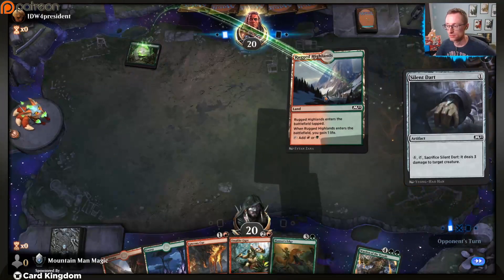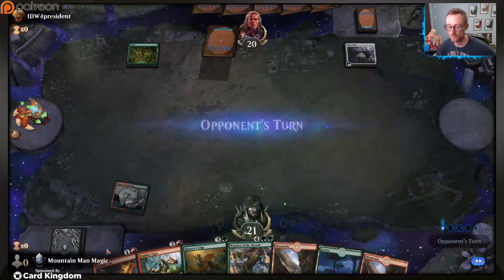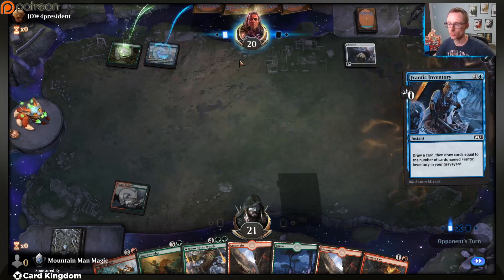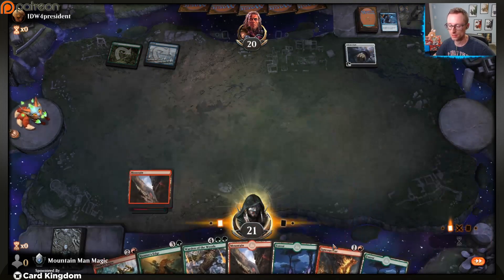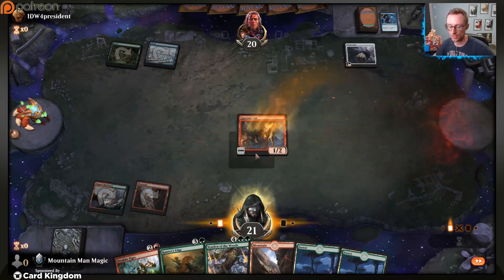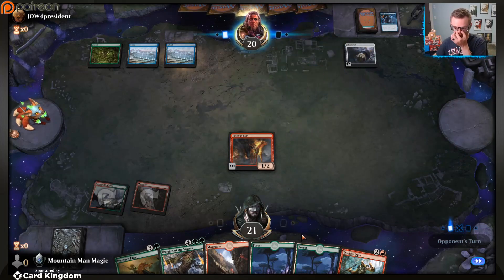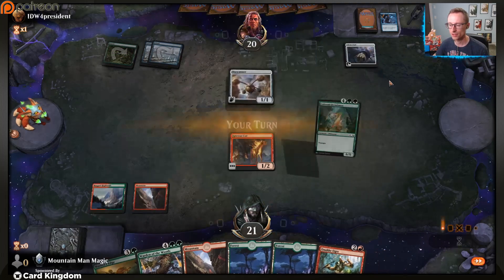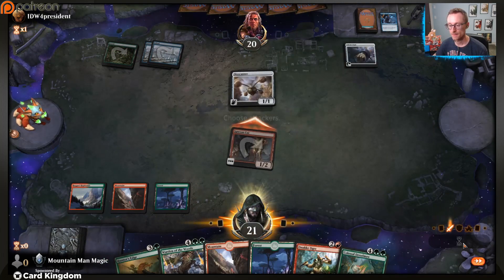I guess that was the best play on their part. Sometimes you just gotta let your opponent make a mistake, but we're not interested in making mistakes right now. Swift Response - but bye. Can't draw second green land to save our life, but that's fine. Chandra's here to save the day and thankfully we're just able to find our early drops to buy us enough time.